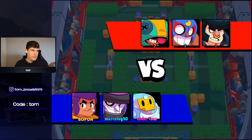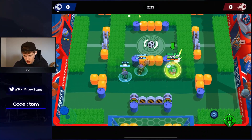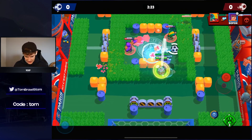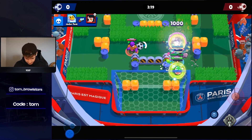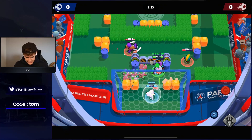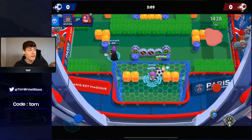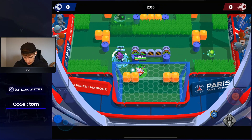At number six we have Sprout. Sprout is an amazing brawler, but the only problem is that it's really easy to counter. You can go Mortis, BB, Poco — anything aggro is pretty much going to counter Sprout, which is why he's at six. Sprout is amazing for control and can be played on literally every single mode, which definitely makes him a lot better.